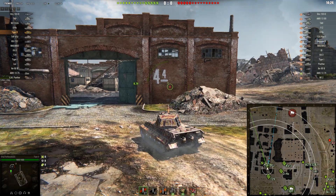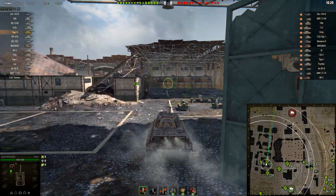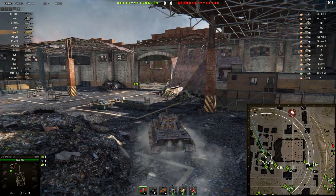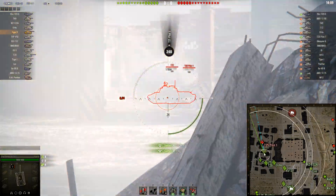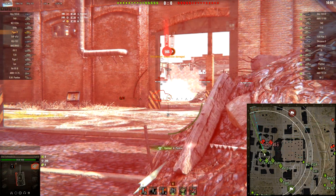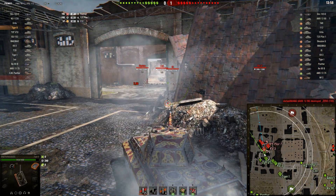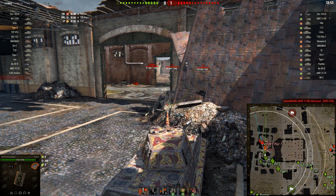We are in the next battle on Pilsen map, a tier 9 battle. Not too scary tier 9 tanks actually — STRV, AMX 30/90, and T49 most likely are going to be on the east side of the map. And I said Tiger 2 has no armor in my previous battle — well, I feel kind of stupid now. My point still remains, I was just extremely lucky over there.